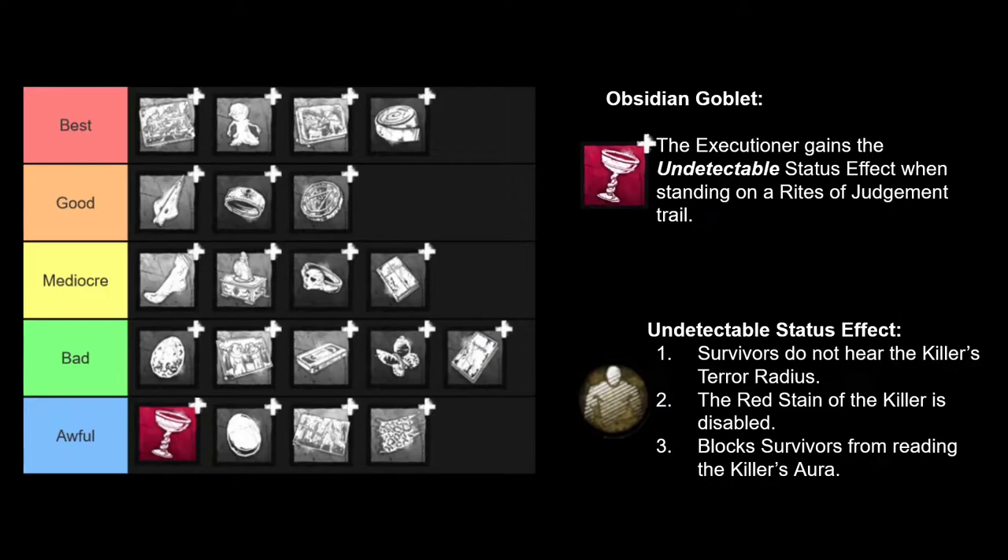Next we have the other Iridescent add-on, which is the Obsidian Goblet. This is probably one of the worst Iridescent add-ons in the entire game. It makes you undetectable when you're standing on a Rites of Judgment trail, kind of as like an add-on version of the perk Insidious. Now this doesn't work when you are moving and dragging your sword on the ground — you have to physically stop and stand on your torment trails. I tried to play around with this add-on and I want it to be better than it is, but I just really don't think there's much of a purpose to it besides camping hooks, which I am not going to recommend that you do. Your time is very limited as killer, so you want to be moving and exerting pressure as much as possible, and this just doesn't help you accomplish that.